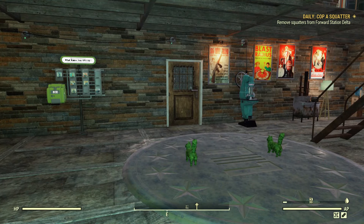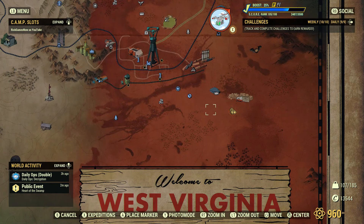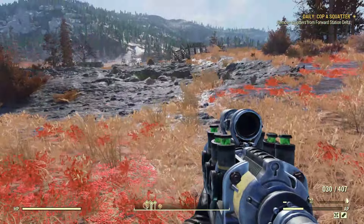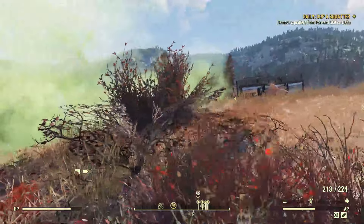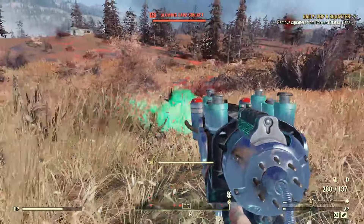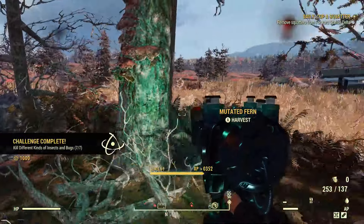And now for the last event. I saved this one for last for two reasons: the first is because it gives the most scrip, and the second reason is because it's usually the easiest. It's Coppa Squatter. Sometimes you'll walk into an area and this event will just complete itself — it's a bug that Bethesda's never fixed, and hopefully they don't, because that's actually a good bug. I should do a video on good bugs. But that didn't happen this time.